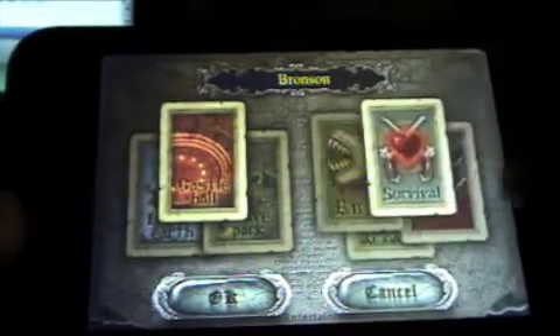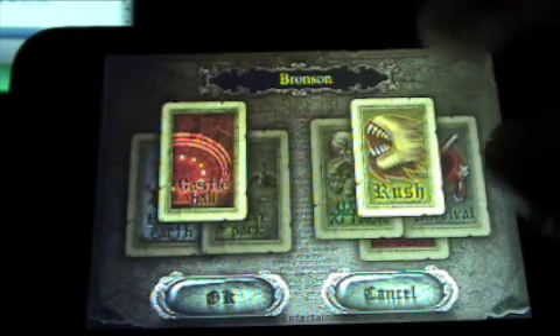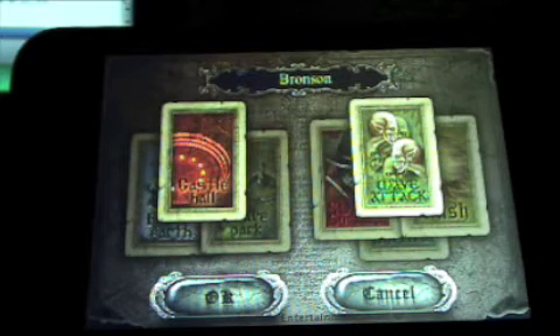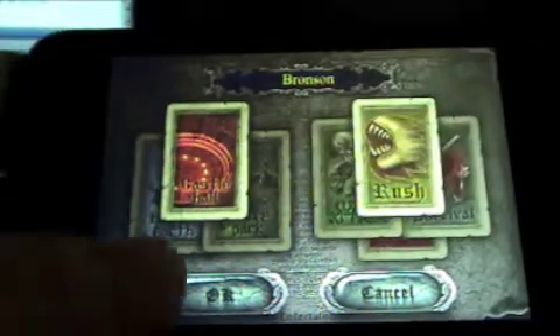Super Survival is harder. Rush is one horde of zombies — they come at you non-stop and you get unlimited ammo on your gun. Wave Attack has different hordes that come at a time, like Wave 1, Wave 2 — it reminds me of Gears of War 2 Horde Attack. So I'm gonna start with Rush and show you Rush.